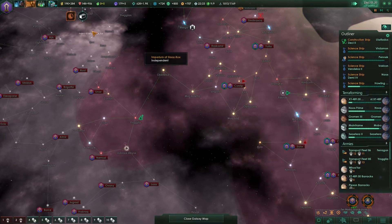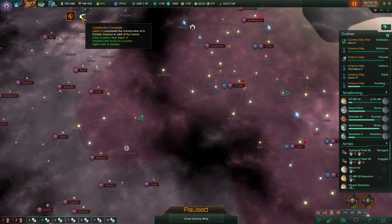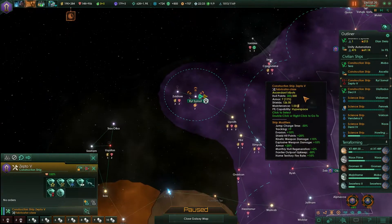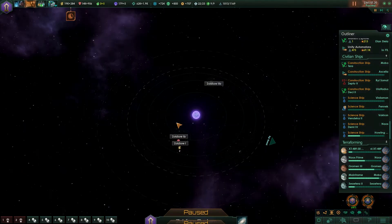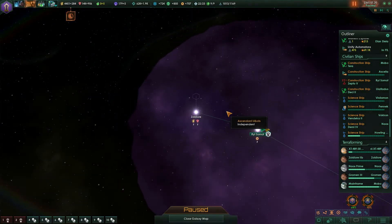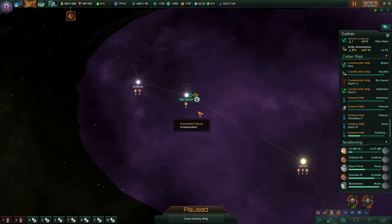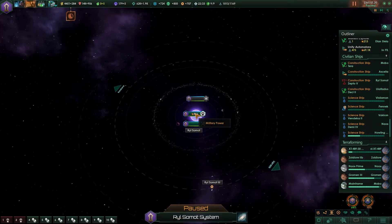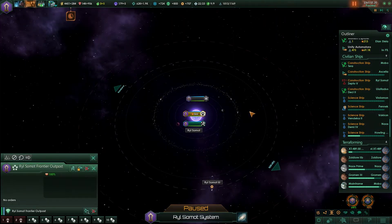Construction complete - frontier outpost was completed. Excellent, that means I should be able to now terraform this world as a machine world. I also think I could scrap that rather than pay for the maintenance, and that may definitely be worthwhile doing.